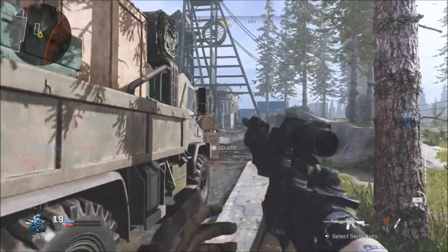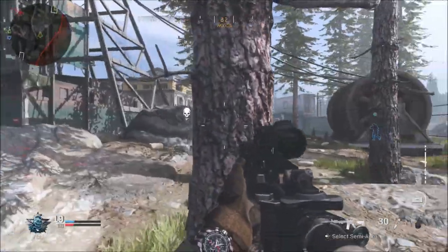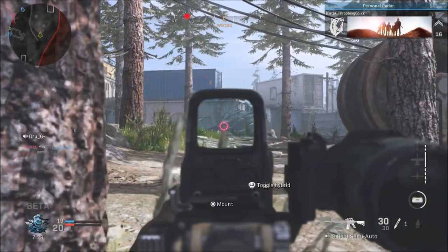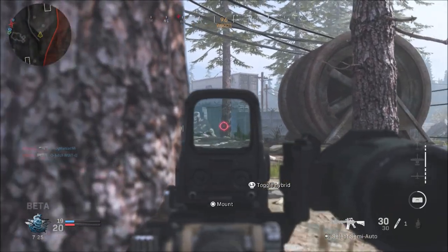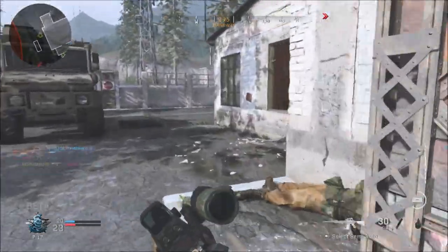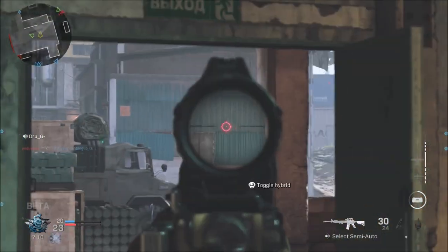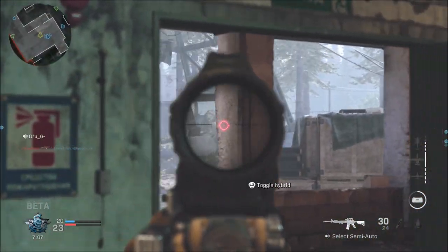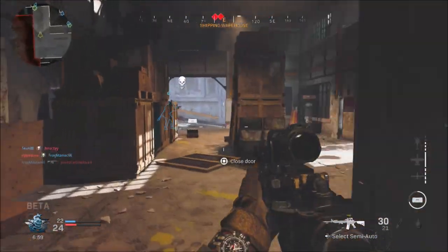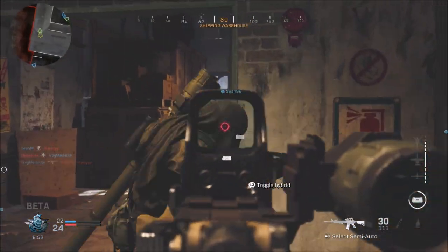I have made the mistake several times of trying to run around the map. ADS time is pretty normal for COD — some people seem to think it's slower, but in ACEs video talking about sprint-out times and ADS times, it's actually a little bit quicker than what we had in Black Ops 4. I'll link that down in the description. But if you hit that super sprint and then go to ADS, your sprint-out time is very, very slow. If you're just running normally or walking and ADSing, your sprint-out time is a lot quicker. There are also some attachments that can help with sprint-out time.